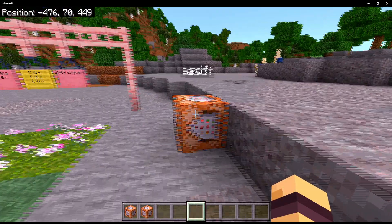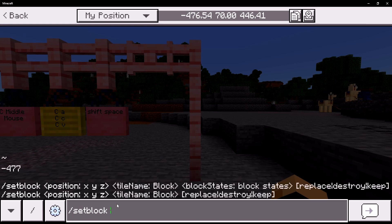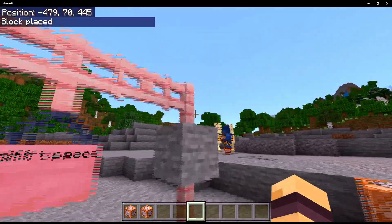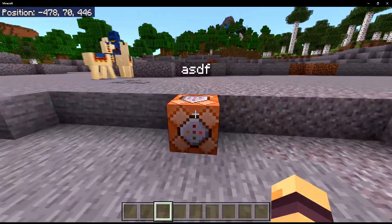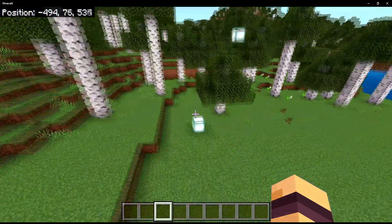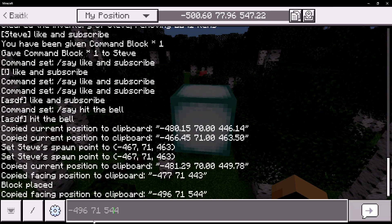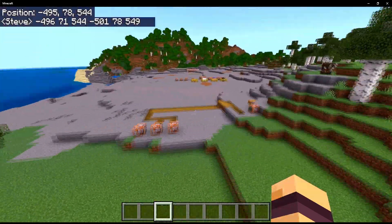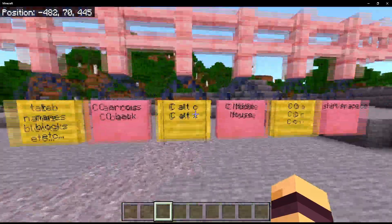The next thing is basically the exact same, but this time it's Ctrl+Alt+X. With Ctrl+Alt+X we get the block that I'm looking at. So if I do 'setblock', paste in the coordinates and do stone, it will place it right there where I was looking. That is very nice — you can just select the location of a block you're looking at. For example, with the fill command, we could do Ctrl+Alt+X for our first position, paste that in, then do Ctrl+Alt+X again for our second position, and now we have both coordinates and can do our fill command. I quite like it a lot.